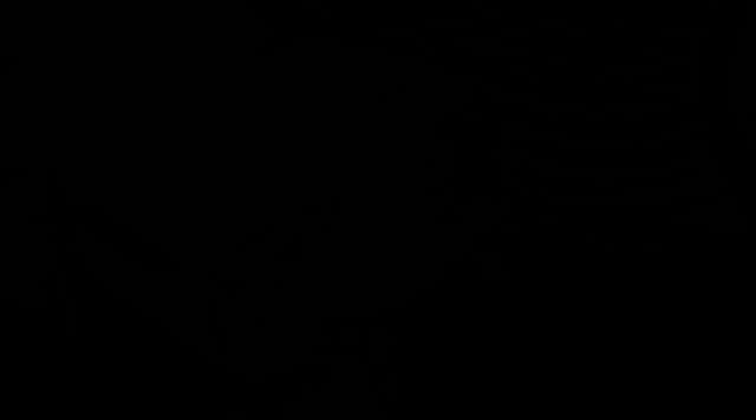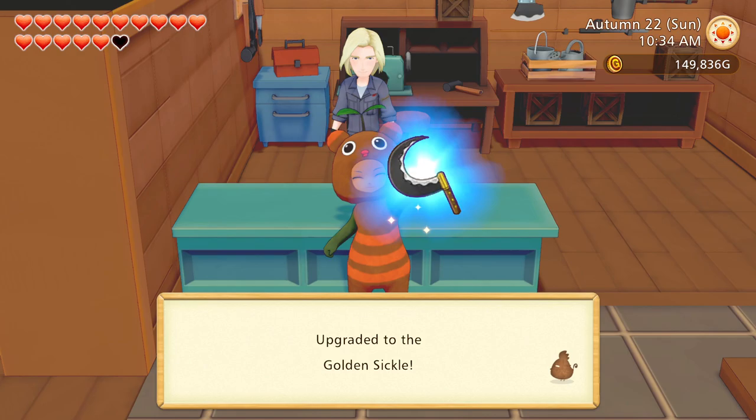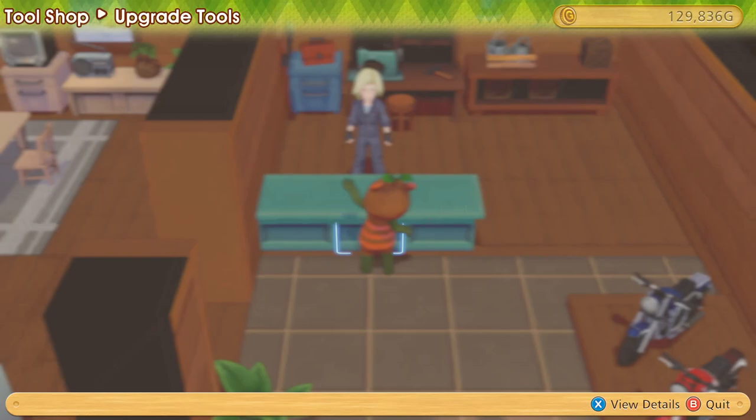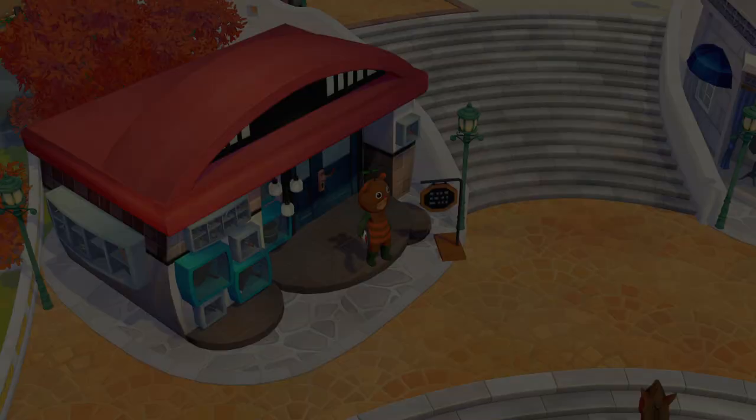Alright, let's upgrade the tools — golden sickle, golden hoe, and a golden watering can. We are now all gold! All that's left is the orichalcum, which yeah, that's gonna take a while. One day though. Alright, that's two goals done.